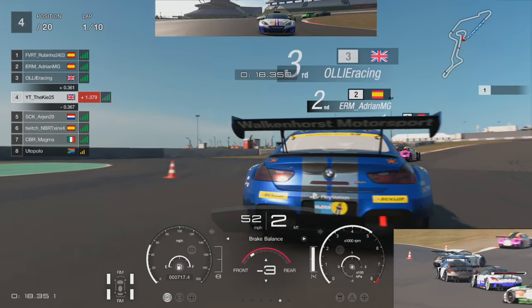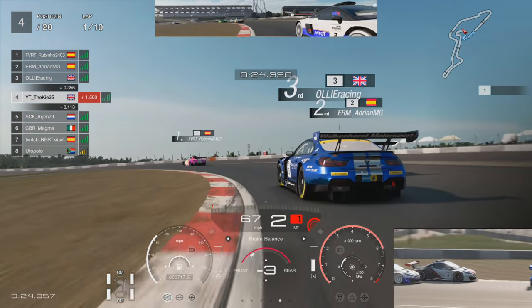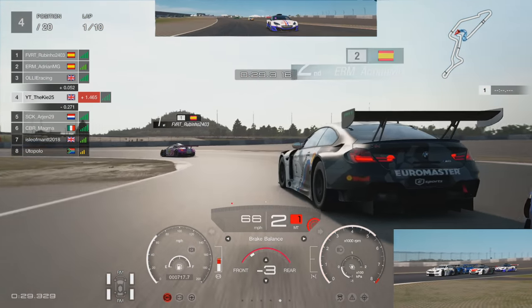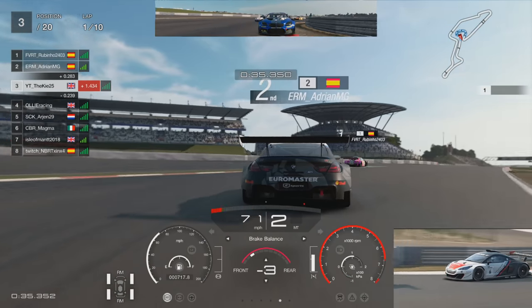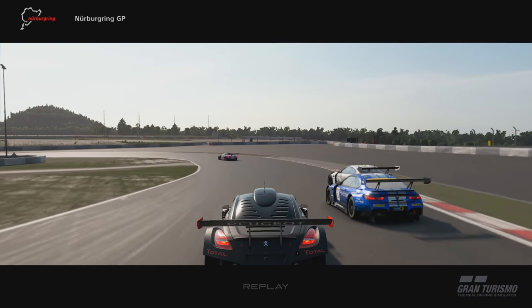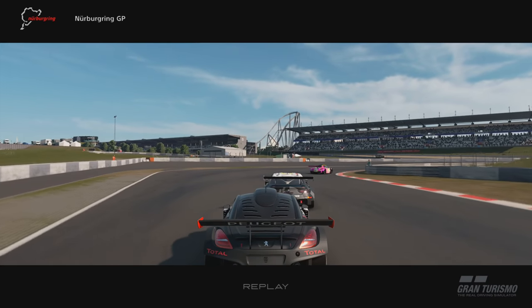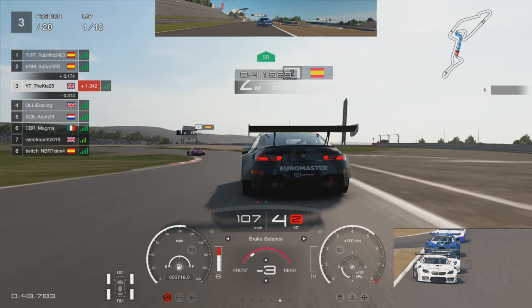Going into turn one I make sure to warm the tires up before the braking zone for a bit of traction. I have a little look up the inside but it's not really going to work yet. P4 and P5 are right behind me putting on pressure, but I manage to get the front end of my car just up the inside of Ollie Racing - a really nice move holding tight to the apex, putting ourselves up into P3. Straight away one position gained.